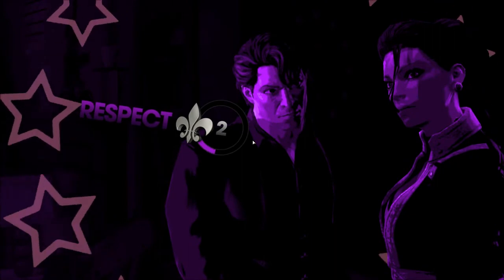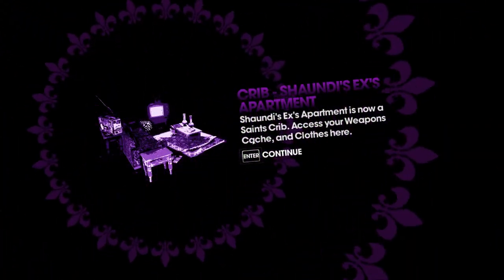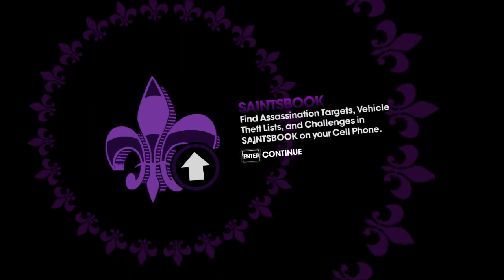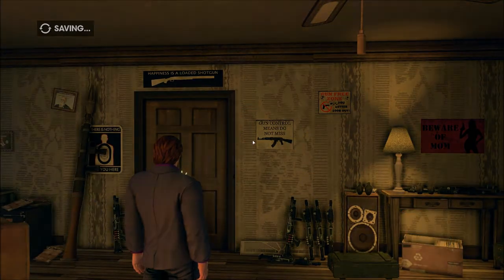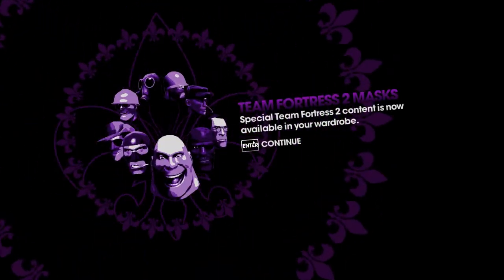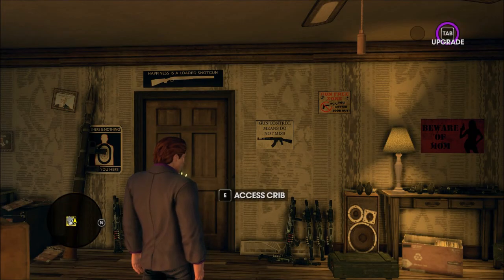Probably technically the third mission. We've hit level two now, we've got the crib, we've got a Reaper drone, we've got the Saints book, and we've got upgrades unlocked. Thanks for watching episode three, guys. I hope you enjoyed the video — if you did, remember to like and subscribe. See you next time!